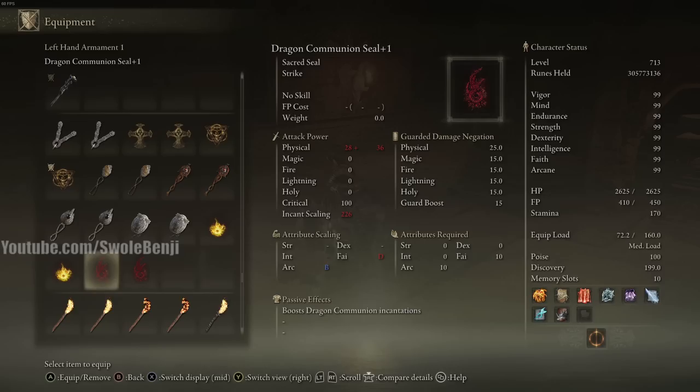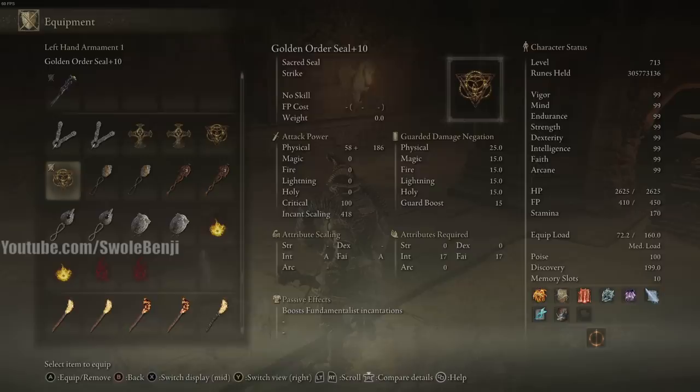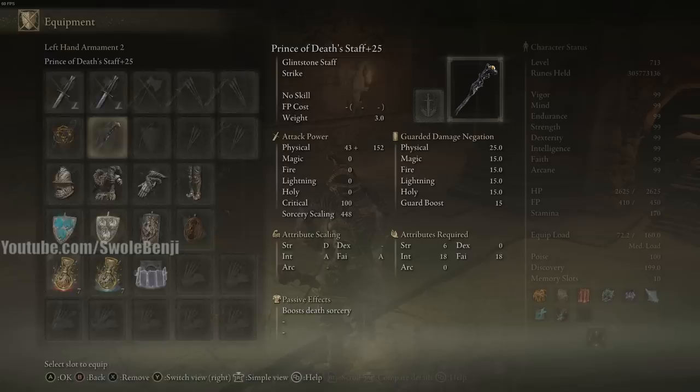There's also the Dragon Communion Seal. When comparing spell damage, the Dragon Communion Seal does about five less damage than the Golden Order Seal overall, with a special exception: if you want to use a specific Dragon Communion spell, that seal is better. But in most cases the Golden Order Seal does very slightly more damage, so either one is fine.